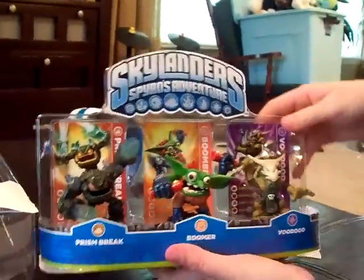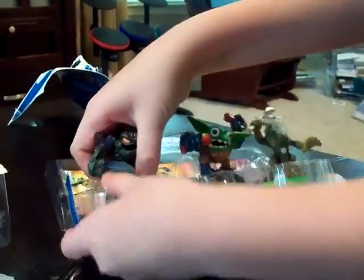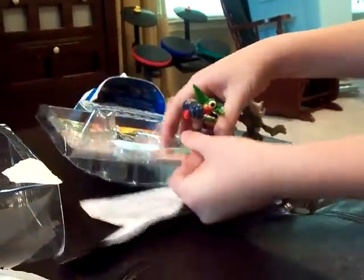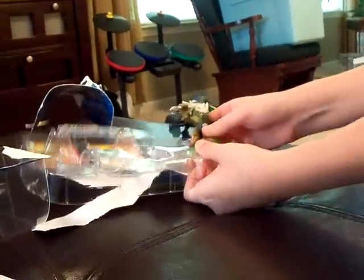Here are the Skylanders. Let's take out Prism Break — here he is, pretty cool. Now we'll take out Boomer, the Tech Element Skylander. He throws dynamite in the game. And here is Voodood, a Magic Element Skylander.